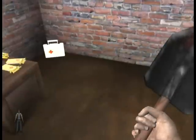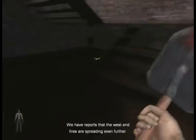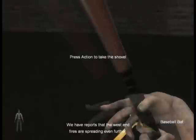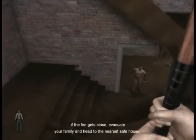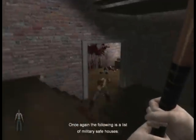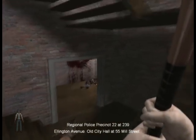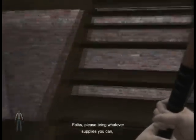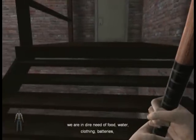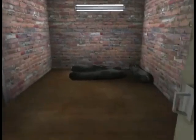Here is another radio. I am going to play it, but I'm gonna dub it in later. 'This is reporting live from the emergency headquarters at the Jared Smith Center for the Performing Arts. We have reports that the West End fires are spreading even further. People living in the area are advised to be very cautious — if the fire gets close, evacuate your family and head to the nearest safe house. The following is a list of military safe houses: Regional Police Precinct 22 at 239th Wellington Avenue, Old City Hall at 55 Mill Street, and the Jared Smith Center for the Performing Arts at 26 King Street. Please bring whatever supplies you can — we are in dire need of food, water, clothing, batteries, flashlights, weapons, and ammunition. This is Phillip Hudson reminding you that we will be doing reports every hour on the hour for as long as we can.'